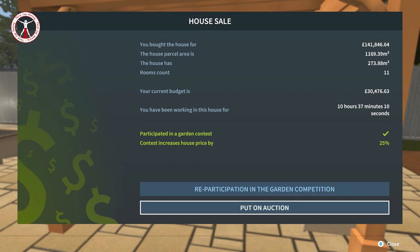So I guess it's time to put it up for auction. Let's look at the numbers - you bought this house for 141,000, basically 142,000. Room count: 11. Current budget is 30. I've been working in this house for 10 hours and 37 minutes - not bad. It's only taken me five episodes to do 10 hours - I've managed to cut it down quite nicely. Let's put it up for auction and see what we get.